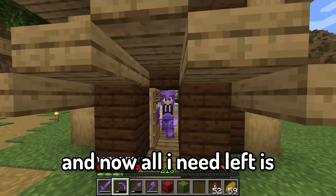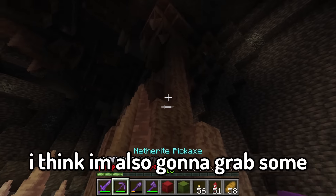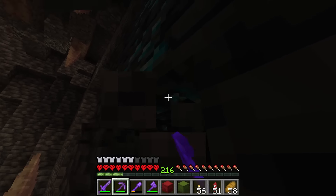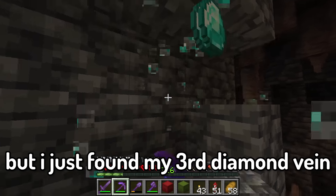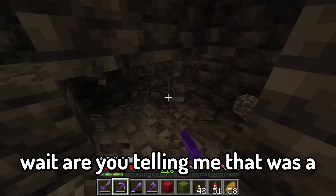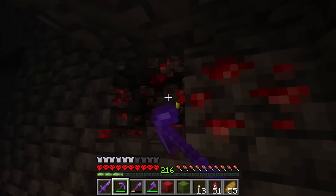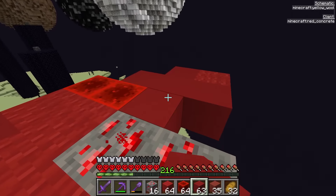All I need left is redstone. Oh, diamonds — why do I never find more than one? I'm also going to grab some of this dripstone for one of the planets later on. I haven't found a single piece of redstone yet but I just found my third diamond vein, and you know what, I am not complaining. Finally, here's some redstone. And at least I've got plenty of redstone now. And now we build a redstone planet.